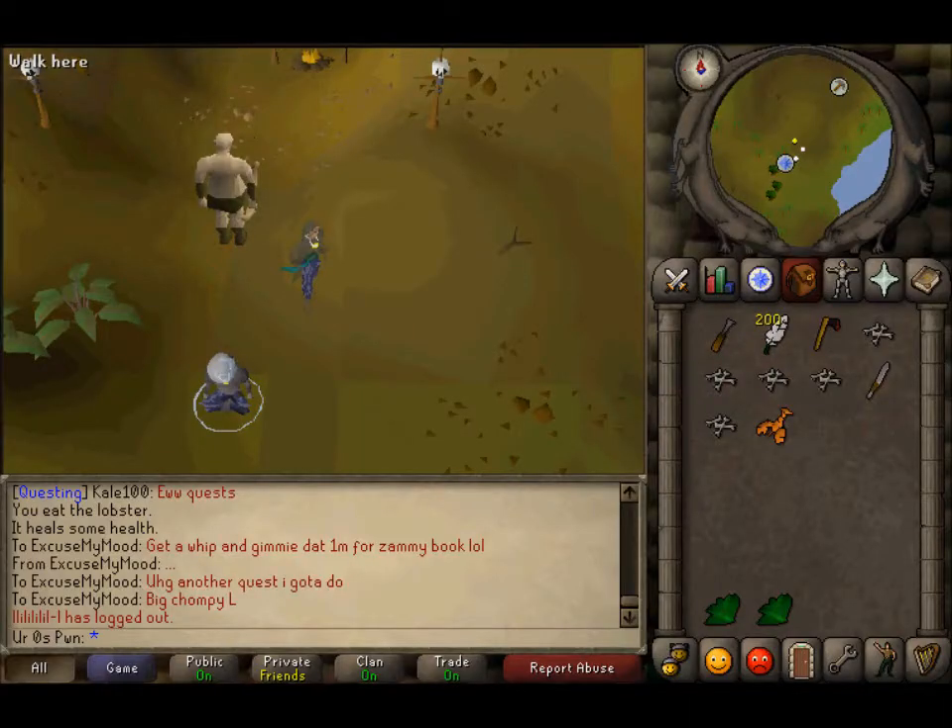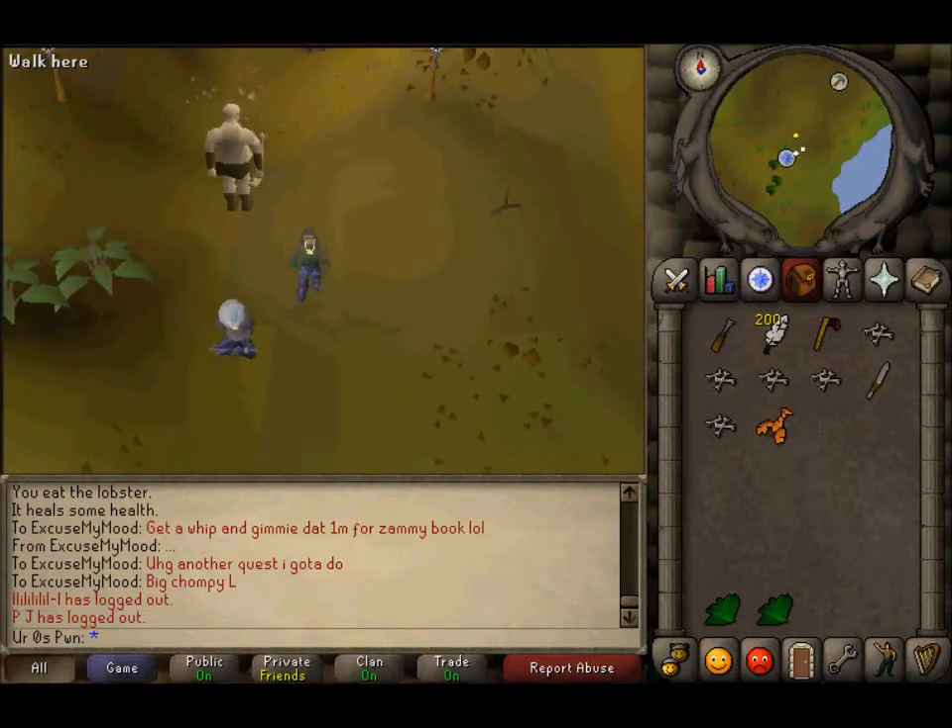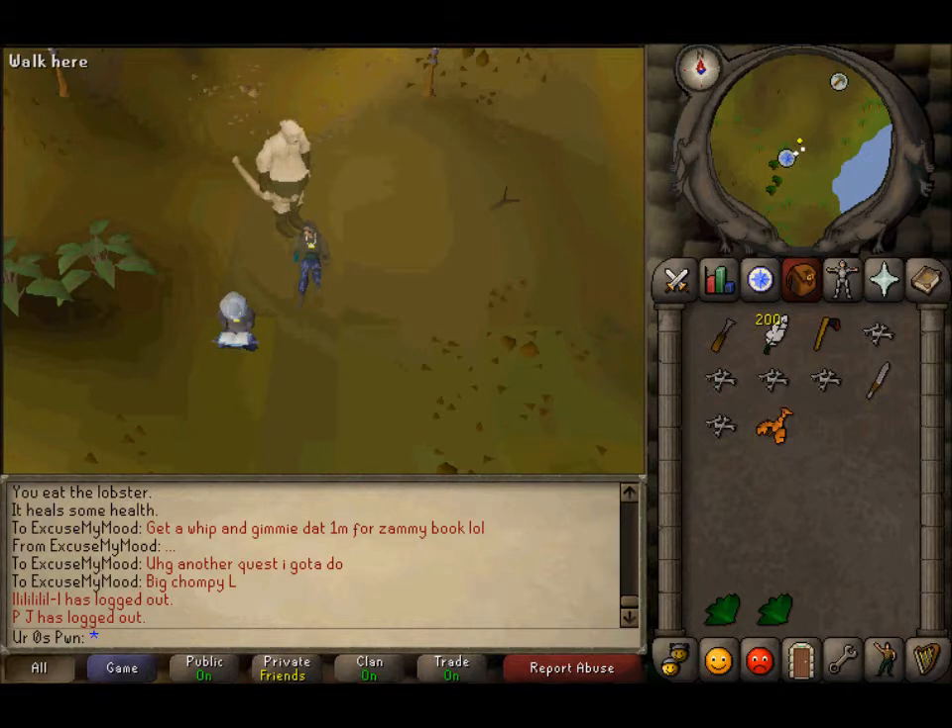Hey guys, tell me what you think about that intro — my friend made it. I'm gonna link the channel in the description, so I think it's pretty epic. Hey, what's up guys? This is your Zero's Pwner, Dustin here with another quest guide for you guys.